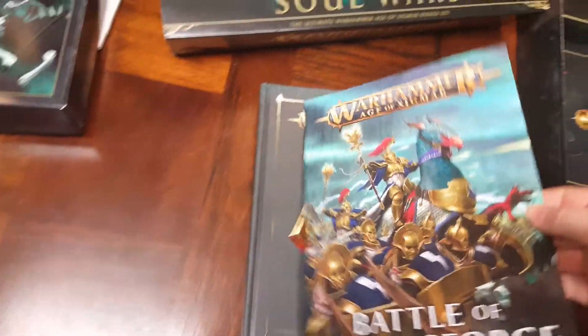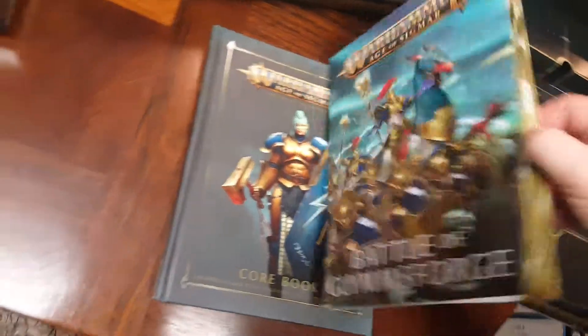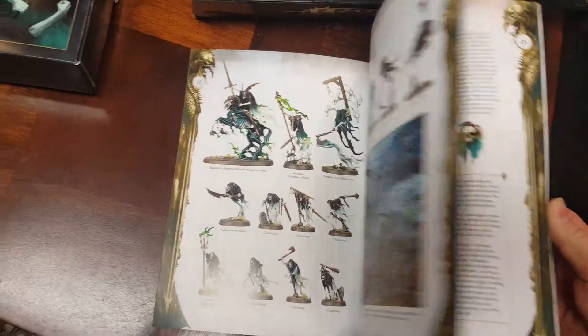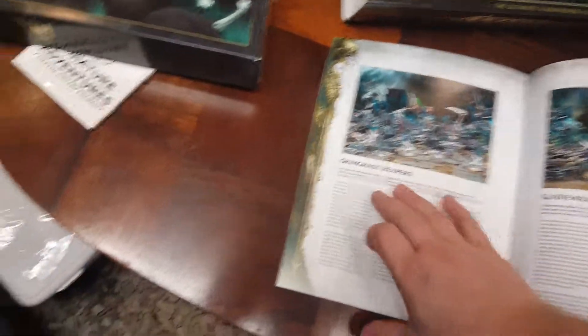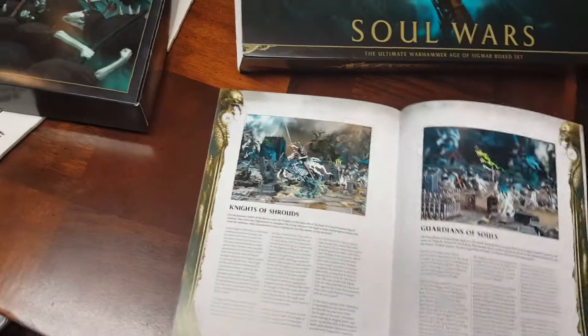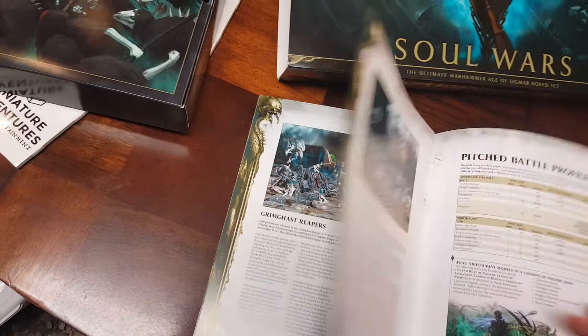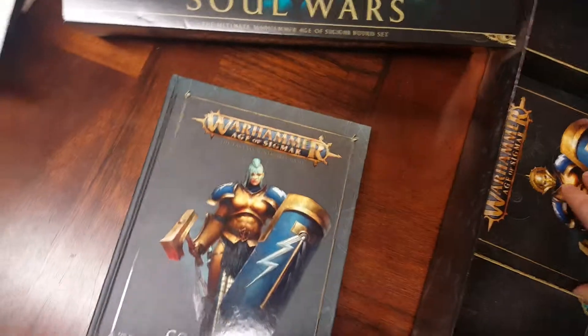The next book we get is the campaign book for this set — the Battle of Glimmsford. It goes into all the different units, but you'll notice there are no war scrolls in these books. It will tell you about the units but will not give you any rules for them, and there's a reason for that which we'll get to in a second.